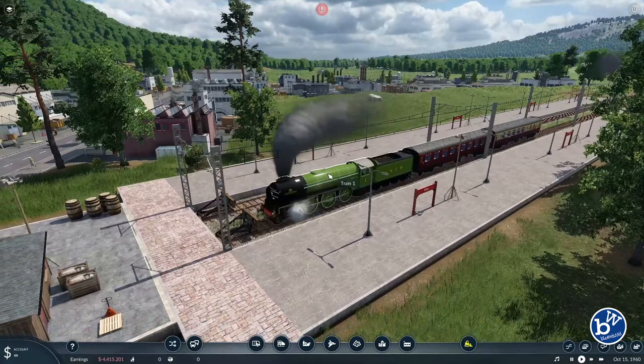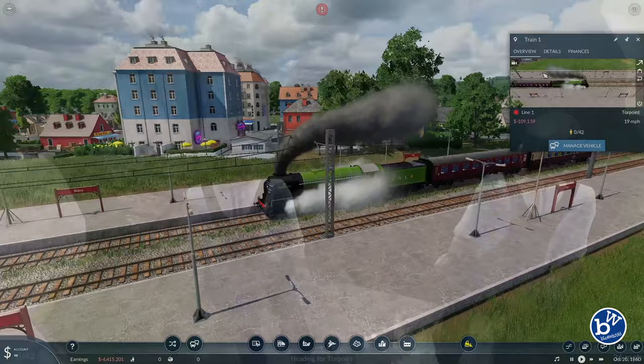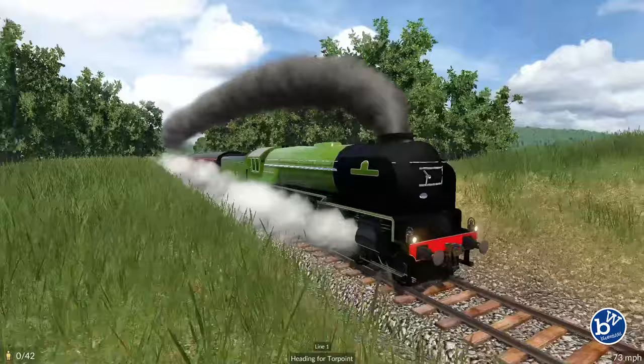FPS on this game really depends on how big your map is and how big the towns have become. At the beginning it would be easy 60 FPS, but as things grow it can drop. The cab here isn't particularly detailed but you can ride on board, or ride in a carriage if you want. But it's more fun to ride along outside and watch.